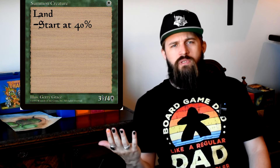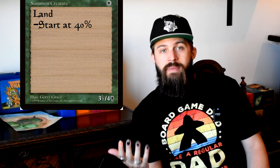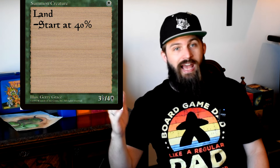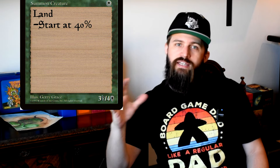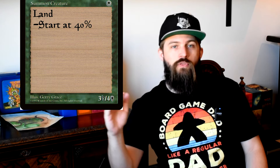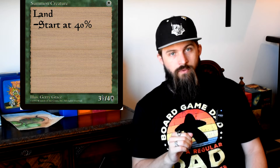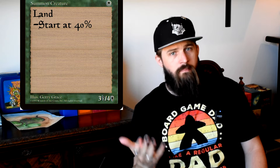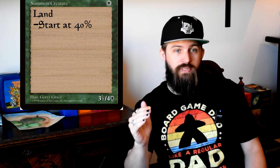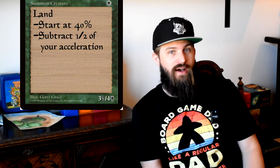As a general rule of thumb, every deck should have between 30 and 40% lands. This means in a commander deck you're going to start at 40 lands, and in a 60-card deck you're going to start with 24. A good metric for commander is to reduce the number of lands by half the number of non-land mana accelerators you have in your deck.